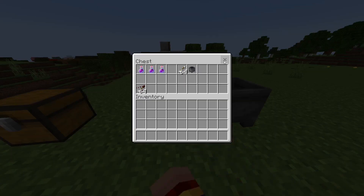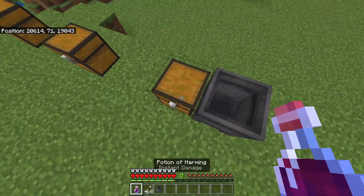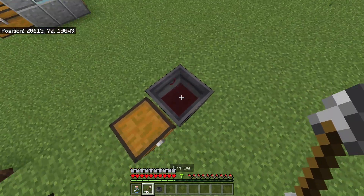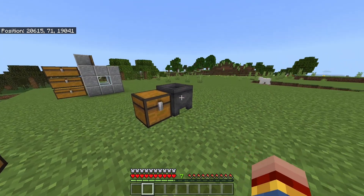If you don't know how to get tipped arrows of harming, I'll show you now. The first method is to take some bottles with a potion of harming, put the bottles in a cauldron, and then tip the arrows with this cauldron. As you can see, we got some arrows of harming — you just need a cauldron and a bottle with a potion. You can also trade them with villagers.